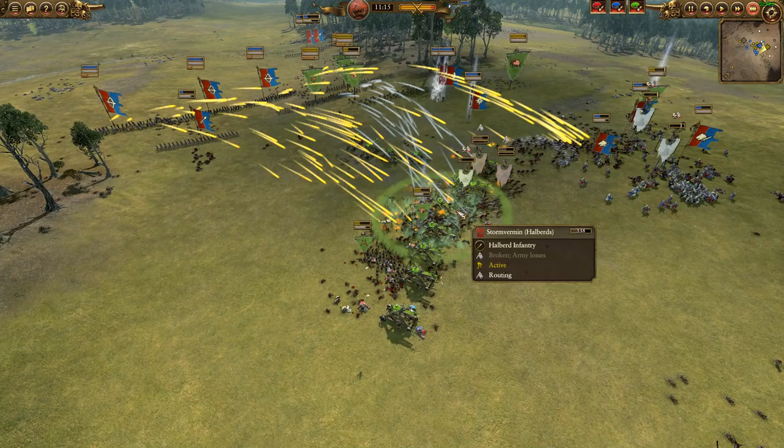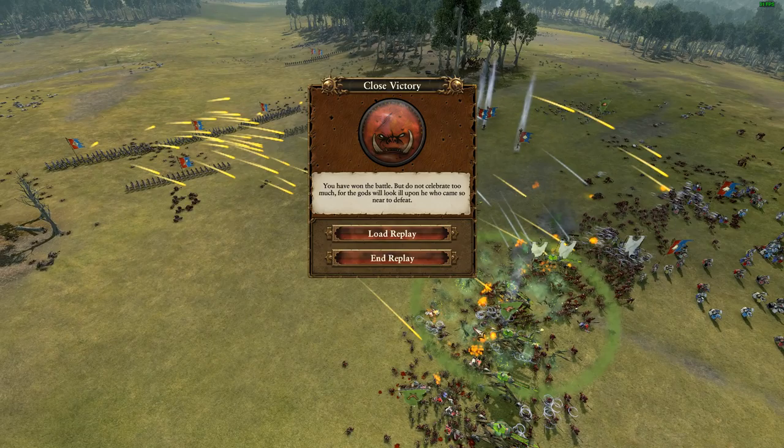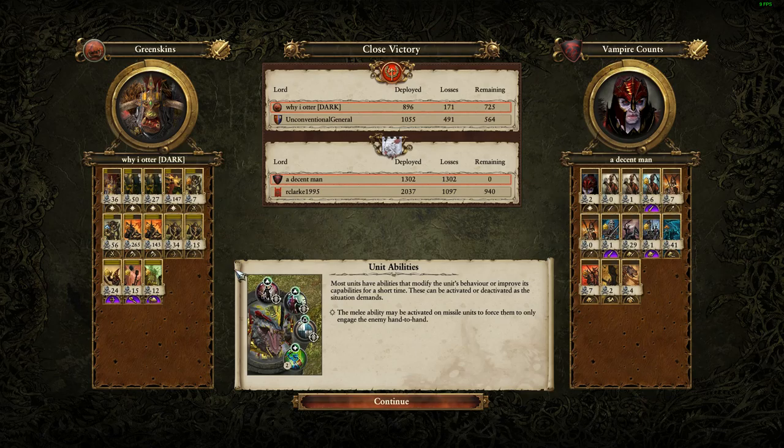Archers are pouring in the fire and I'm going to basically end it here - there's not much time left. Fun match. I was really pleased that I got to do my Foot of Gork there. And look at this - Dwellers Below! You don't see that very often, but that is a nice spell. You can do a ton of damage and that seals the deal. Fun game.